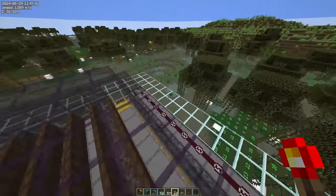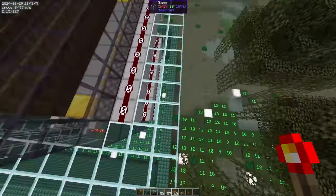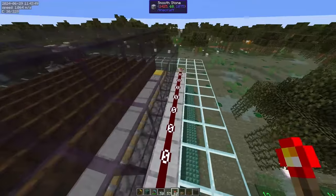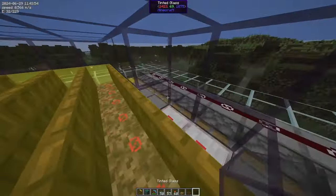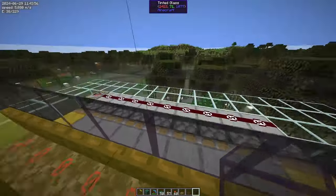On this side it's probably not a big issue. But on the other side, where the rails are, theoretically it could happen that mobs fall down onto the minecarts. So this has to be a double wall — make sure you build it this way.